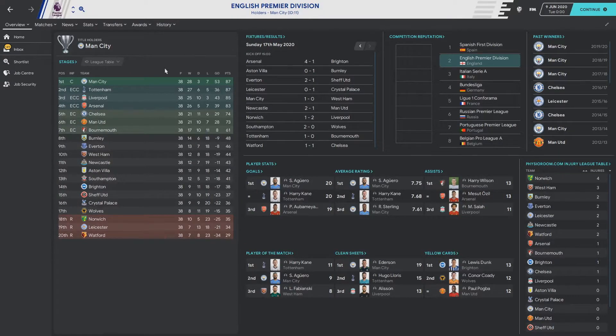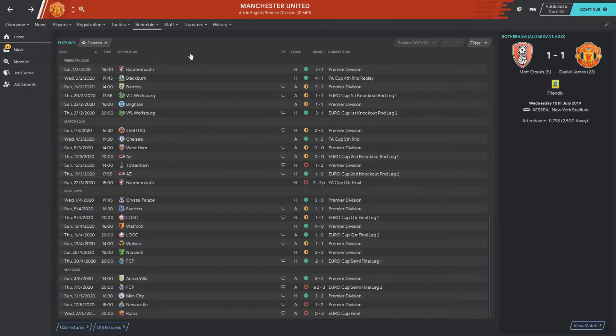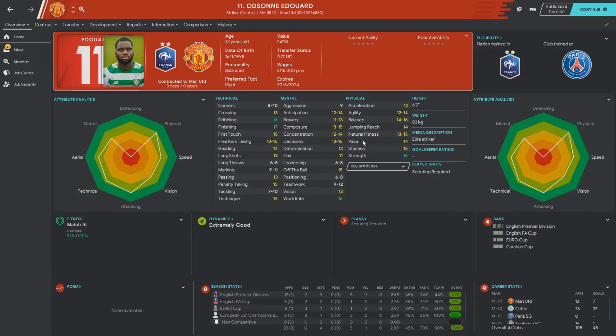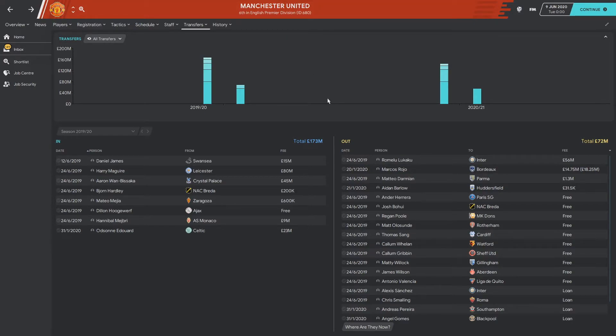So finishing sixth in his first season with only the January transfer window to strengthen is pretty decent. Surprisingly, Tottenham finished second with Mourinho in full charge. In terms of transfers, he brought in that striker from Celtic plus another player for nine million. Lukaku went out for 56 million, and Rojo left too. No major signings, but the Celtic striker is only 22 with 16 work rate, 17 finishing, and 16 dribbling - a decent player.